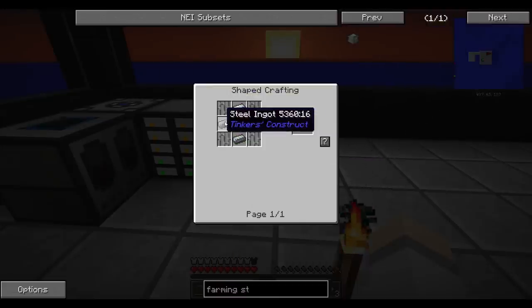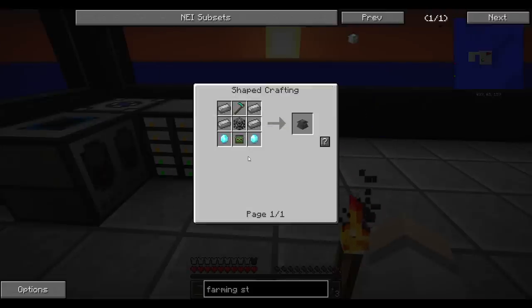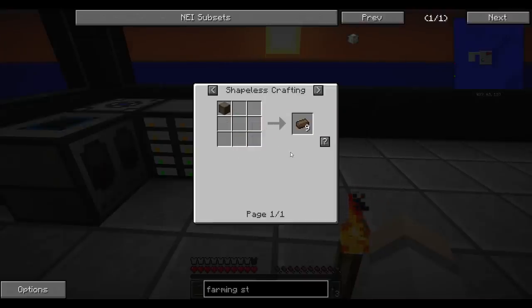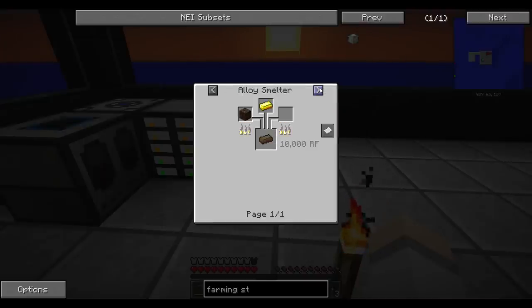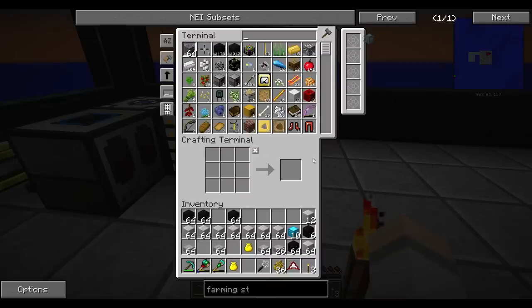I might just start making a bunch of these since these are common these days. Refined or steel. Yeah, I was just going to say we're going to run out of steel because we don't really do much with it. A slice and splice - what is this? Okay, we might be able... There's some stuff we've never seen. Slice and splice.